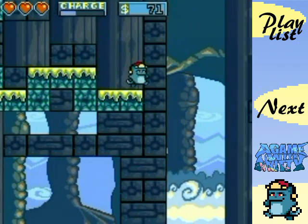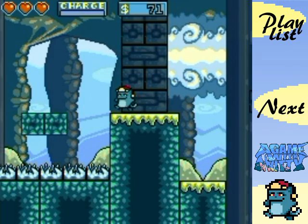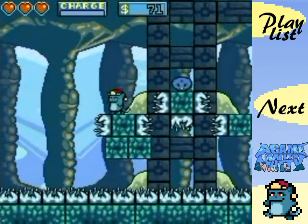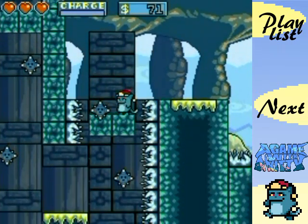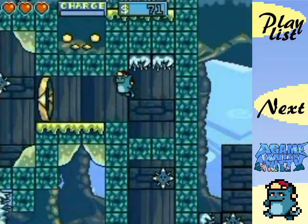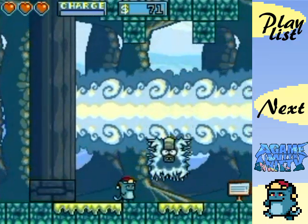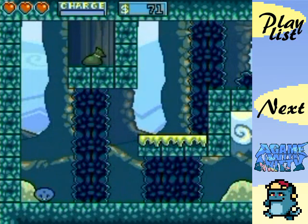Now we're on a moving platform. I'll take the split path to go up and around just to show you the path. You need to collect moves in order to get all the treasure bags — that's the main challenge I would say, collecting all the treasure bags aside from just finishing the game. This game is very hard, so it's going to cause a lot of fails later on. It starts out relatively easy, just like any game would. I'm trying to remember how to get that bag — it's been a little while since I've played this.